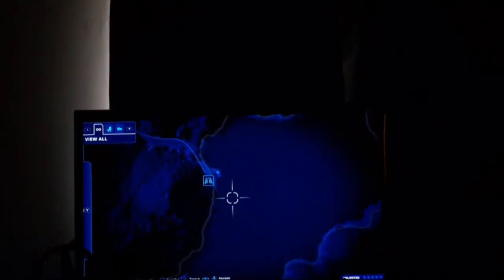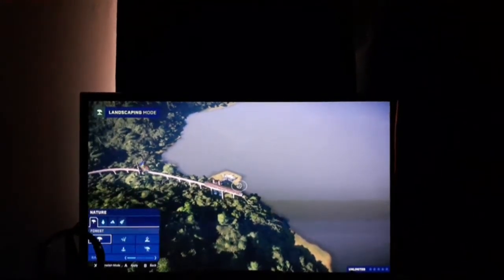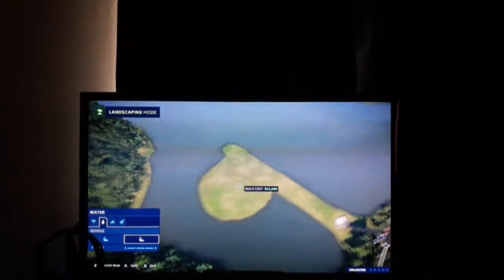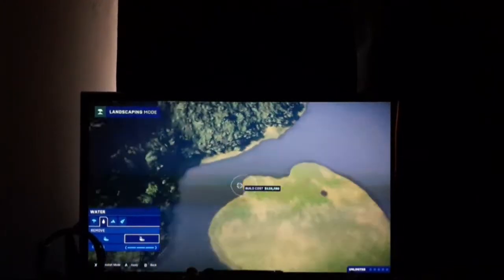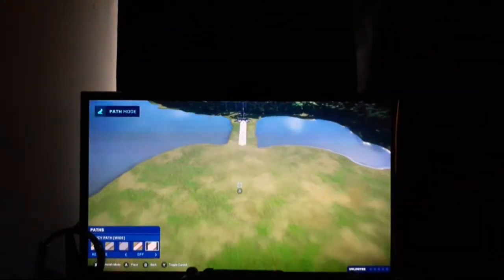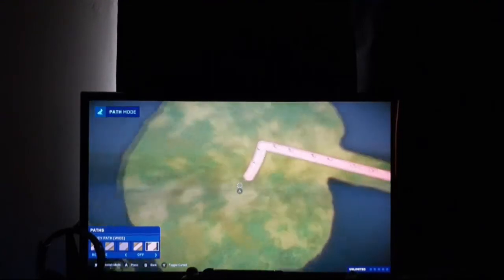Hi guys, welcome to Gavin's World! Today we are going to be building a park in Jurassic World Evolution. This is the first episode of the swamp park build — we're going to be building a swamp-like park. I terraformed and flattened the whole island. This first episode we are going to be making our first dinosaur in our park.